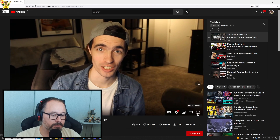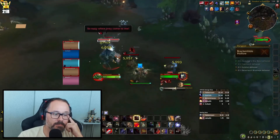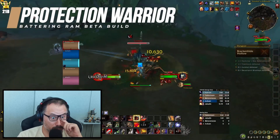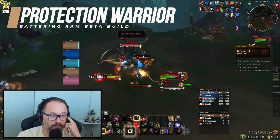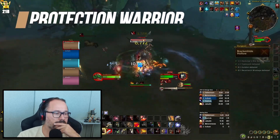Hey guys, Sha here. Today we're going to be taking a look at the Protection Warrior — so far my favorite build on beta. Blizzard's last build put out a few nerfs affecting a lot of damage centered around the ability Revenge, as well as some of the rage generation. Going into this build I was a little nervous, but warrior seems to be better than ever.